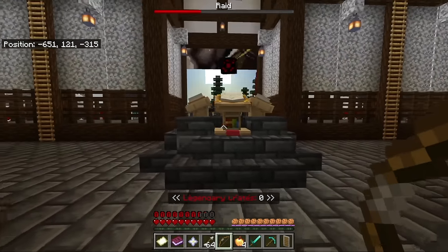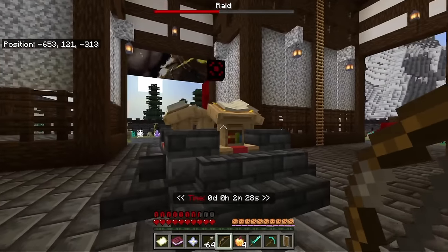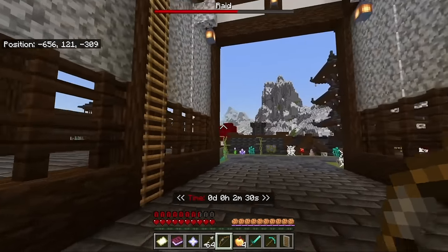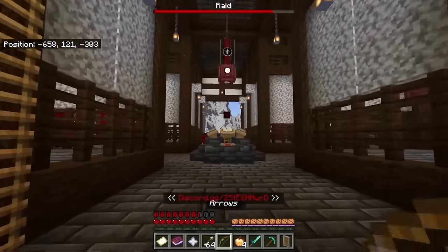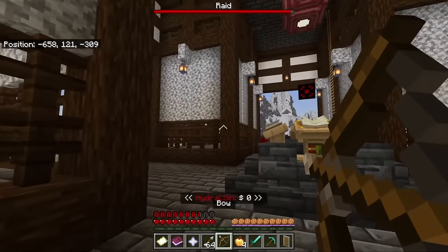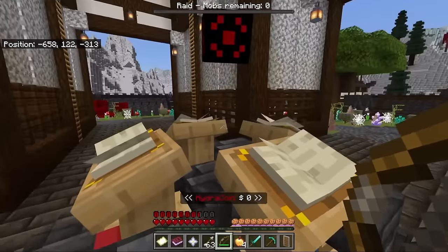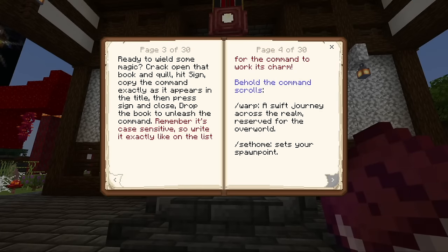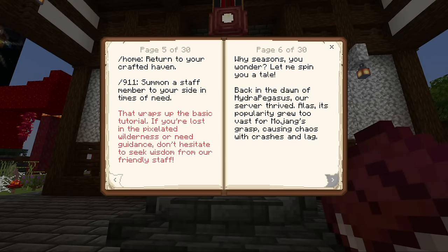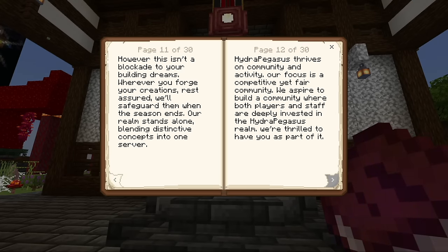This is the most server-like realm I've ever joined. It's got money, enchanted golden apples, and I already spawned with loot. There's a weird block telling me to read the rules — 30 pages of things we can look through. Just a few rules: watch out for purge weekend, respect yourself, and don't use ethnic or homophobic slurs.